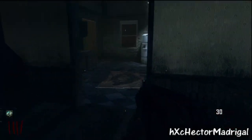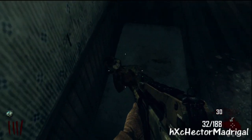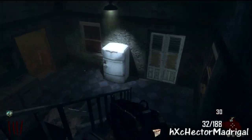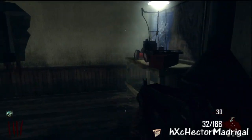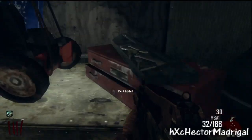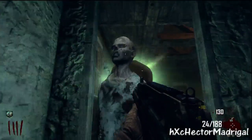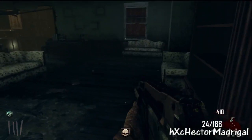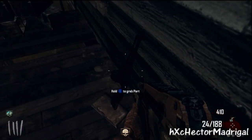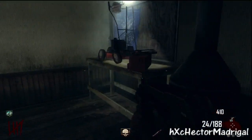It's usually around the house but sometimes the machine gun will be in the barn. The ammo pouch seems to always be somewhere inside the house. Here's the ammo pouch, and lastly here's the machine gun. The mystery box might also spawn right there at a later time.